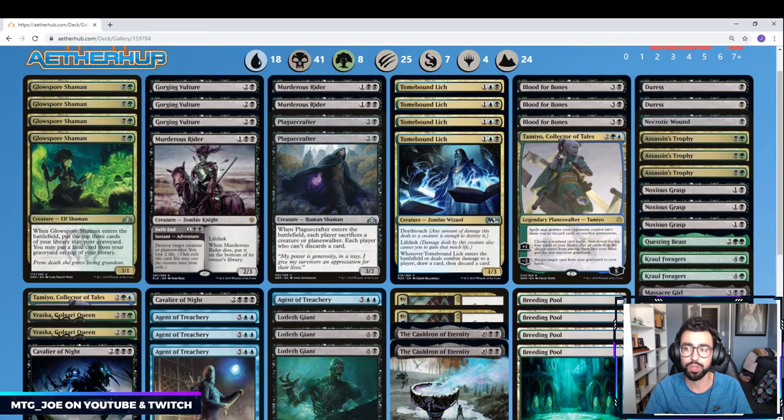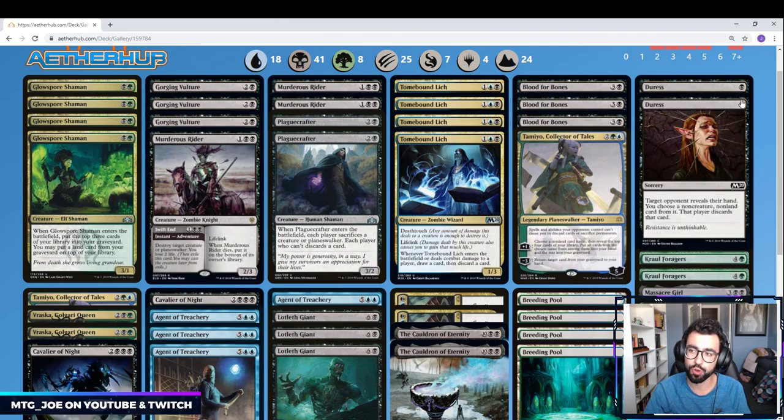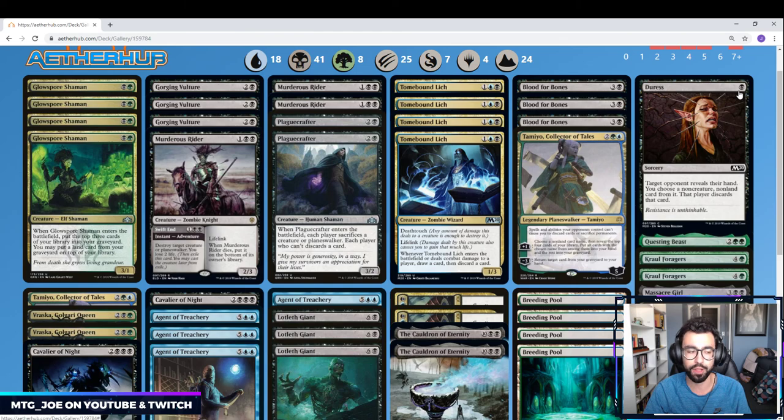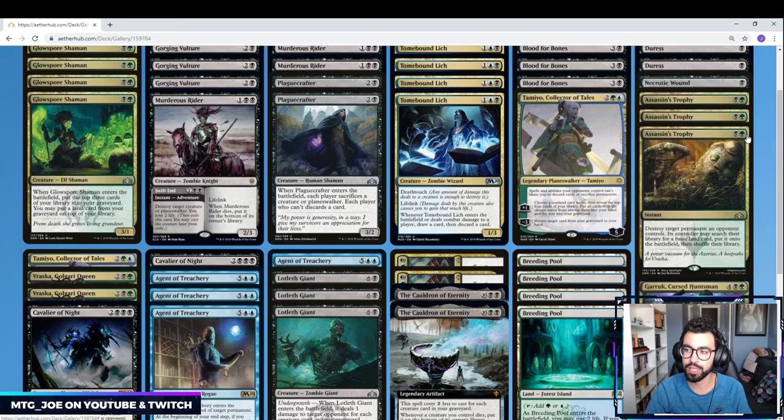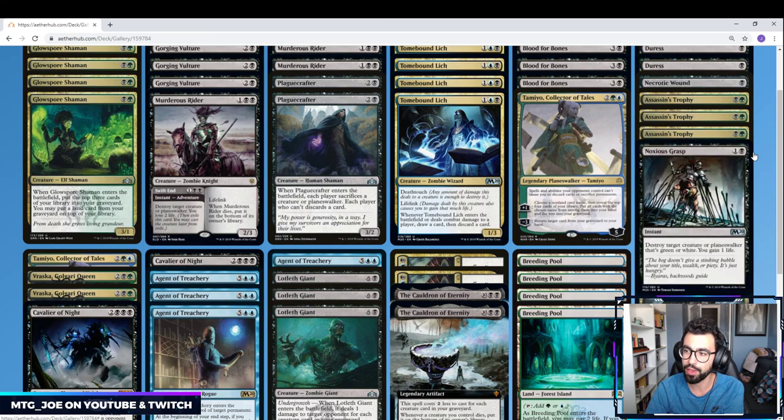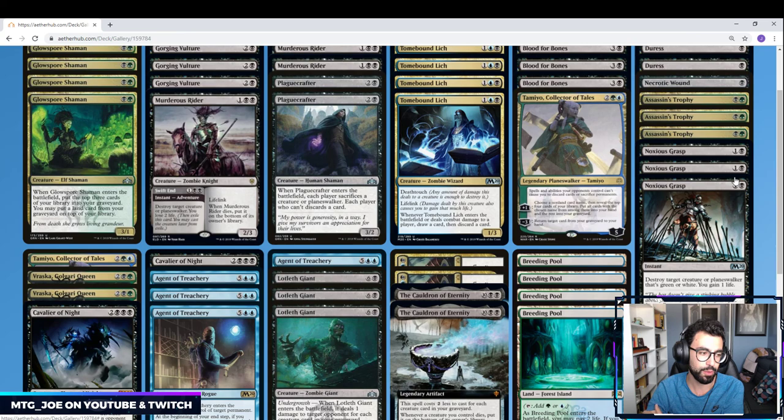Sideboard-wise, sideboards are usually tailored for what you're playing against, and going into the dark these are my best assumptions based on cards I'm seeing. Duress for any sort of control matchup or mid-range mirrors on the spell-based plan. Necrotic Wound is basically a one-mana exile removal spell in our deck — because we have so many creatures going to the graveyard, this can deal with anything indestructible or recursive threats. Assassin's Trophy is catch-all removal, one of the better removal spells in the format. Noxious Grasp versus all the green and white things — mainly green-based stompy decks, which I think will be quite prevalent the first few days.